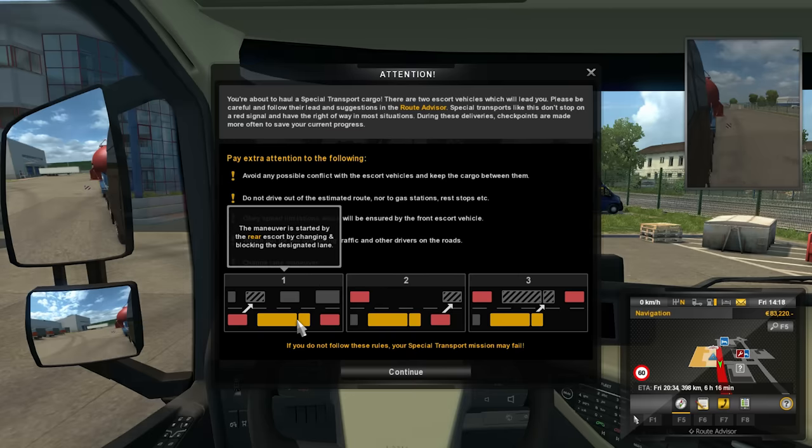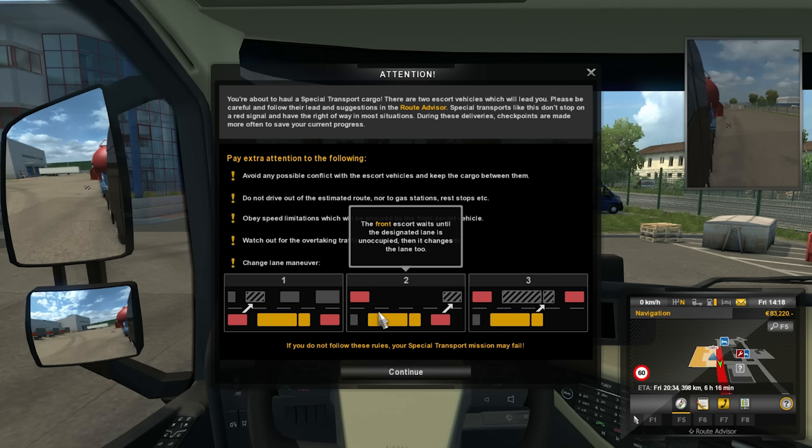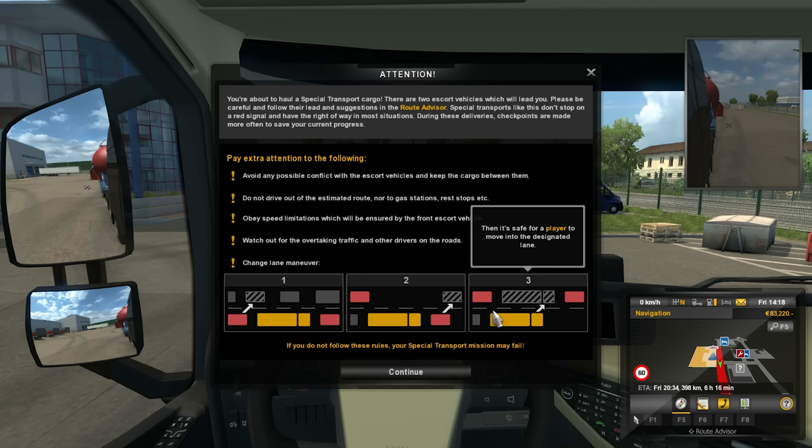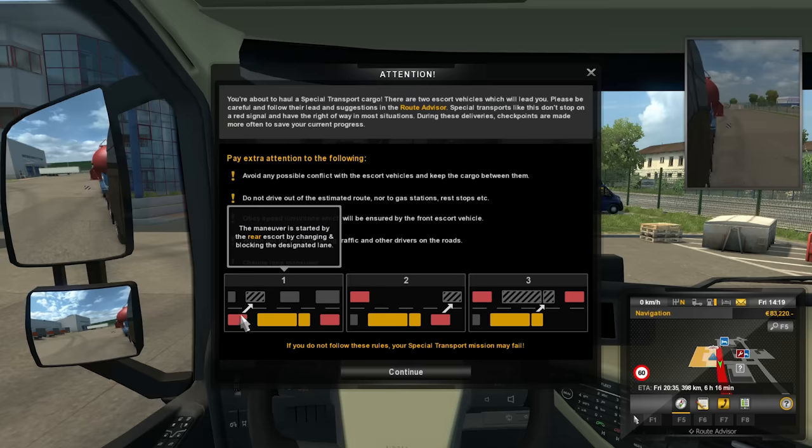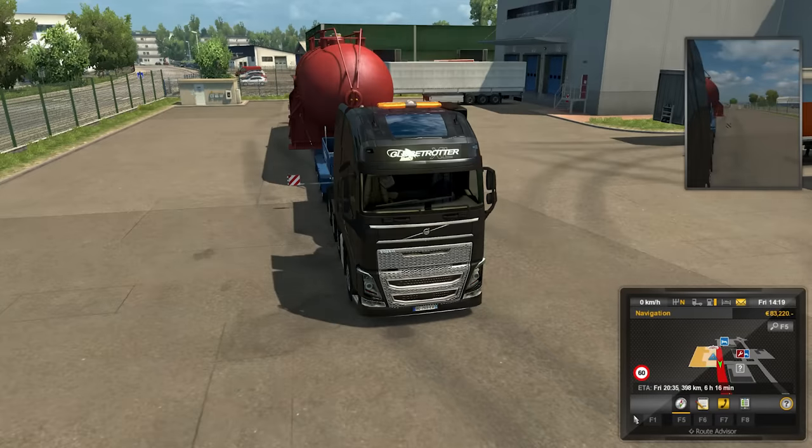During these deliveries, checkpoints are made more often to save your current progress. Avoid any possible conflict with escort vehicles and keep your cargo between them. Do not drive out of the estimated route or to gas stations, rest stops, etc. A lane change maneuver is started by the rear escort blocking the designated lane, then the front escort waits until that lane is unoccupied, and finally it's safe for the player to move. If you don't follow these rules your special transport mission may fail.